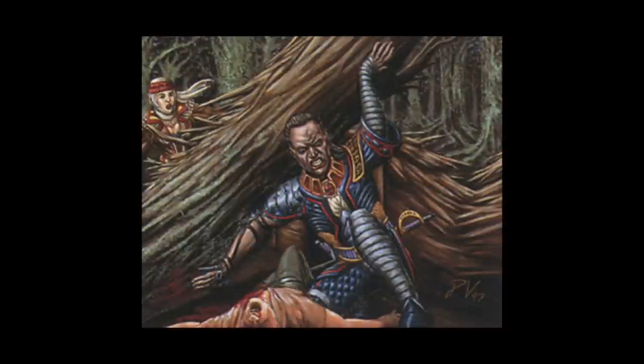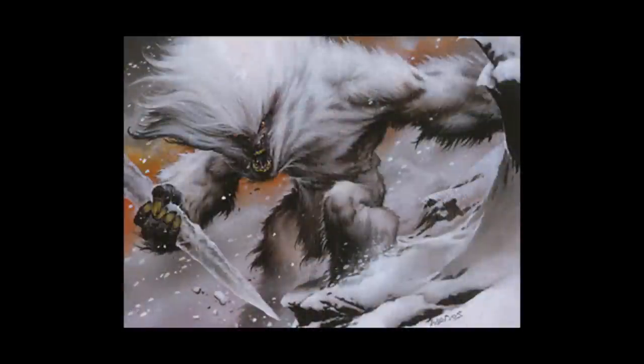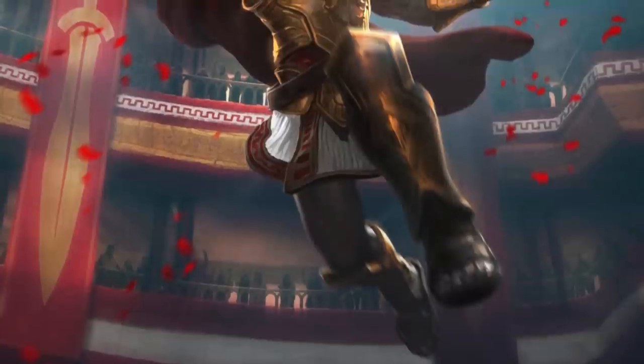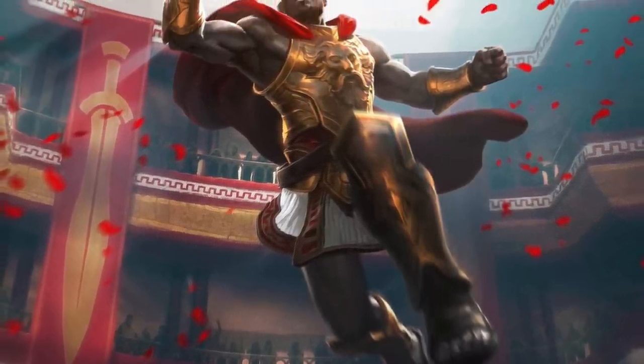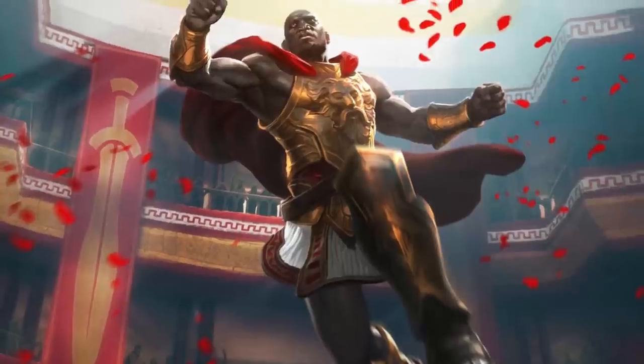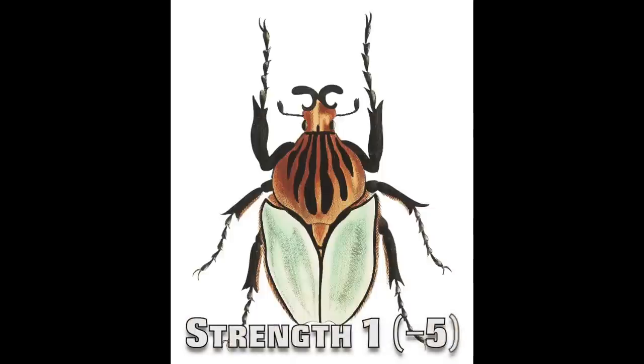A creature's strength determines its ability to perform tasks requiring muscular power or brute force — things like attacking with melee weapons, battle axes, great swords, or even throwing weapons like hand axes or javelins. Strength plays into things like lifting heavy objects, breaking free from restraints, jumping, swimming, climbing, busting down doors. It also determines carrying capacity, though many people do play it somewhat loose when it comes to carrying items.